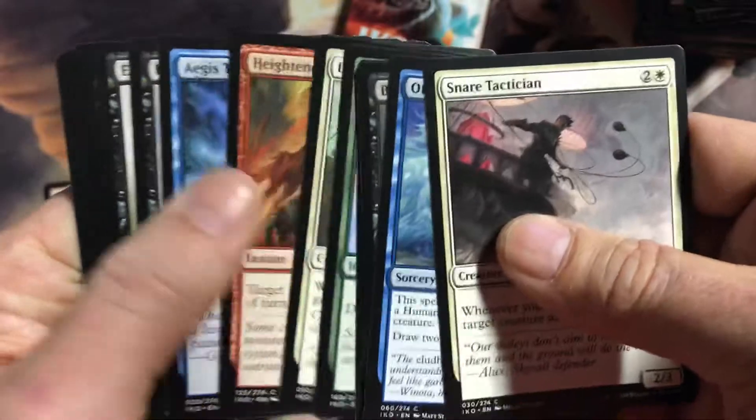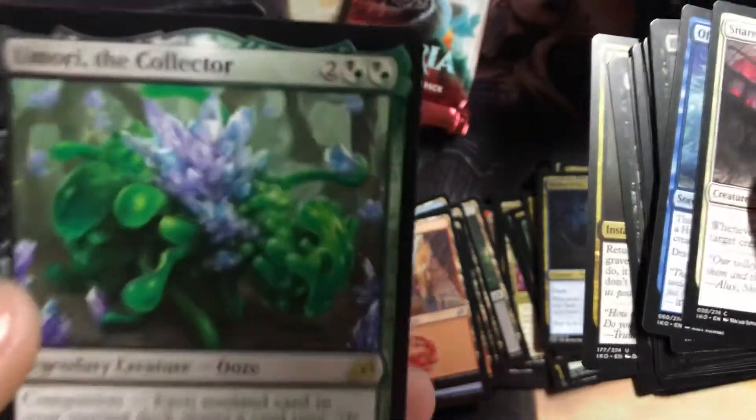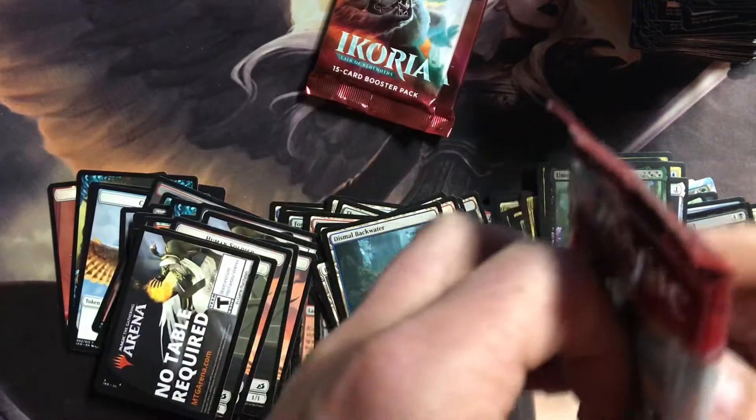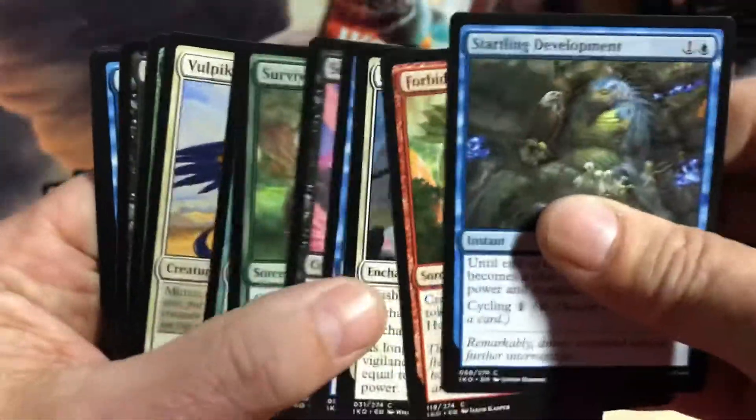Alright, we're getting down to the nitty gritty here. This box needs some help. Amori the Collector — nice, that's a newbie for me. Rip rip rip.